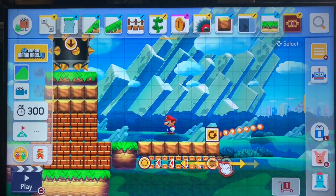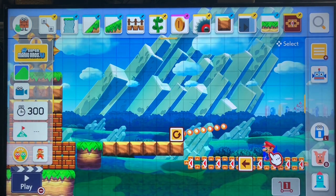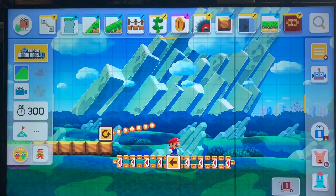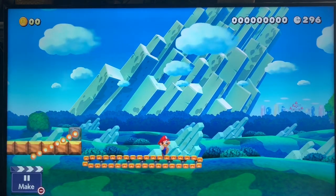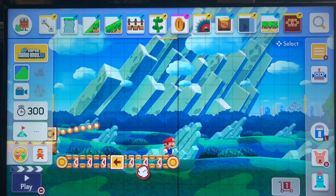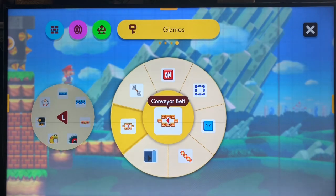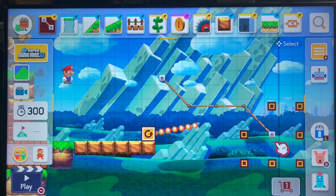Next we have the conveyor belts. I'll be showcasing an episode of how these themes can be really cool. You have to keep pace with it — you can't just stand there, you have to fight it. You can also make them faster using the pop-up menu, and you can attach switches to them.